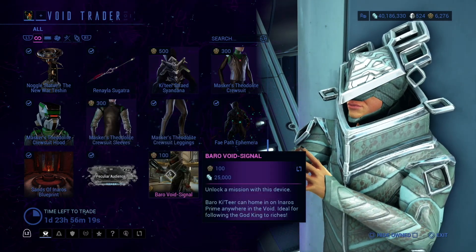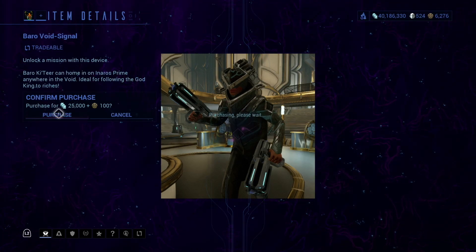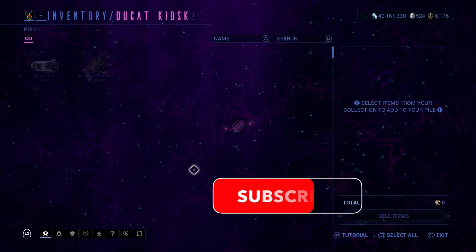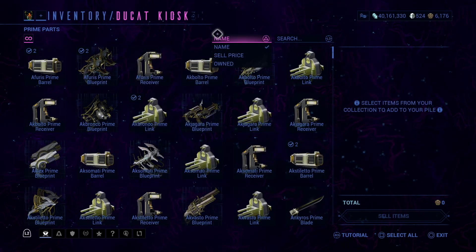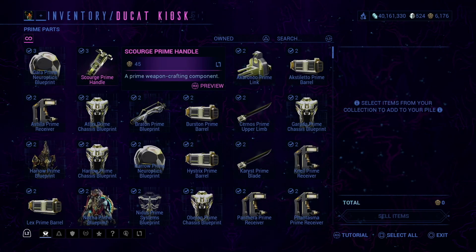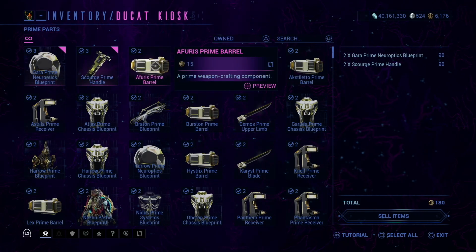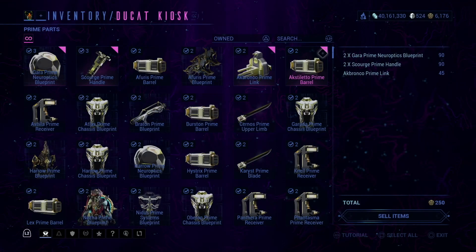And then finally, the Forrow Void Signal. He will have this if you have Inaros Prime equipped specifically when you go to visit him. Now, technically, it's time for everyone's favorite segment where I do Ducat kiosk related stuff and sell stuff, but I don't really have too much to sell this time, because I did not do as much farming as I would like.